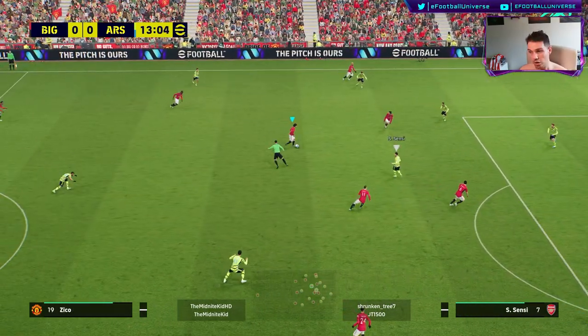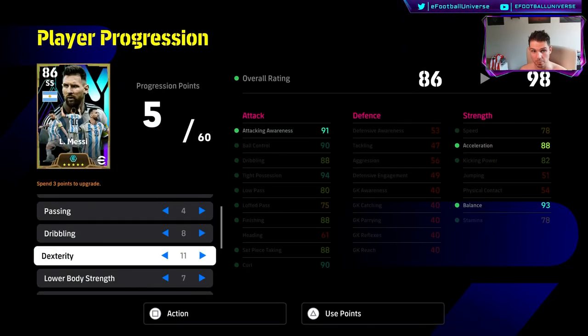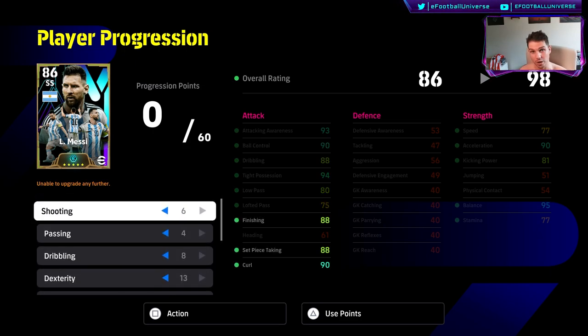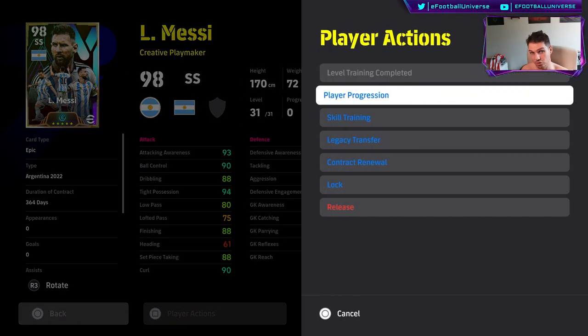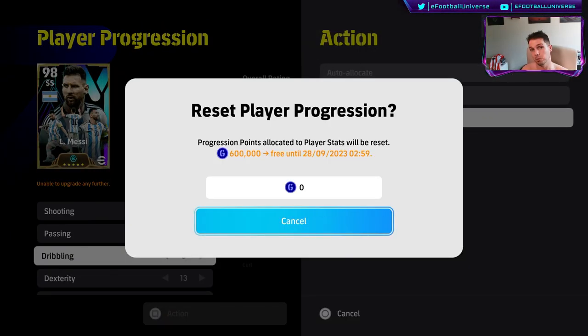You can't go wrong with Messi. Left foot, right foot - doesn't matter. This is my ultimate training build that I tested out and I think it's the sweet spot: you're not maxing out his auto allocation and you're not too worried about the overall rating. Some people will want Messi at 103 and say that's the best version, but I found this build to be unbelievable in terms of movement balance. I've played about 20 hours streaming and tested different builds. We can reset players until the 28th of September, so you can literally reset the cards whenever you want and train them up exactly how you want.